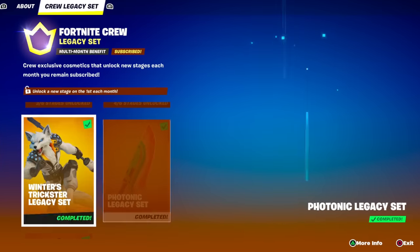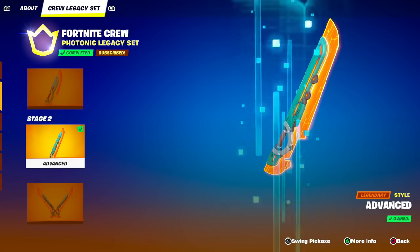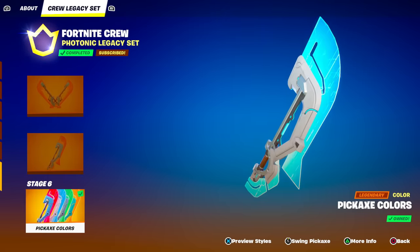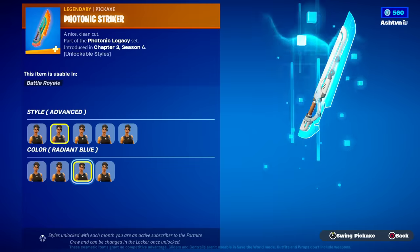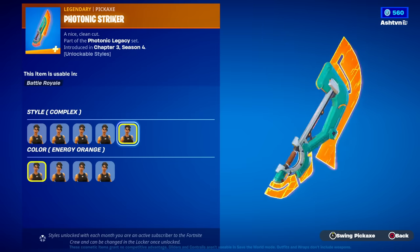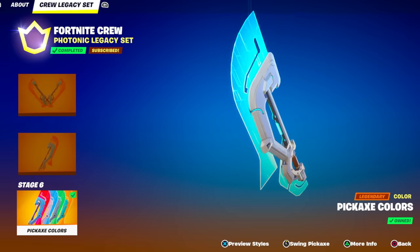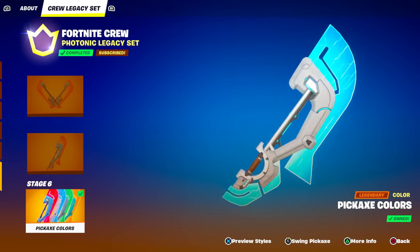Next up, we have a Fortnite Crew Legacy pickaxe called the Photonic Legacy Set. This pickaxe has a total of six different stages, and to unlock the final stage you need to be a crew member for six months in a row. You can pretty much edit any color you want, and you can make it a dual wield pickaxe or just a singular one. This isn't something crazy rare, but it's definitely interesting because you have to be part of the crew for six months, and not everybody does that.